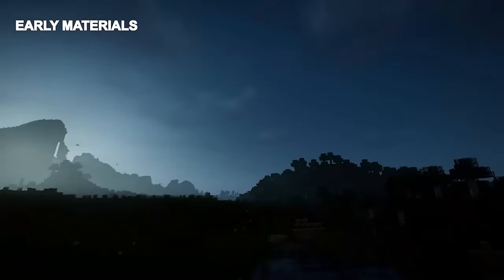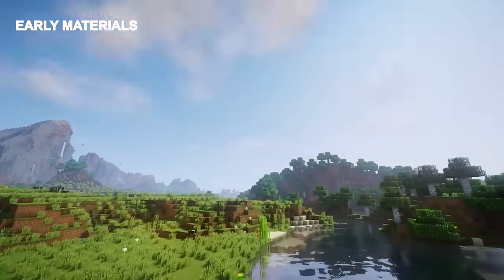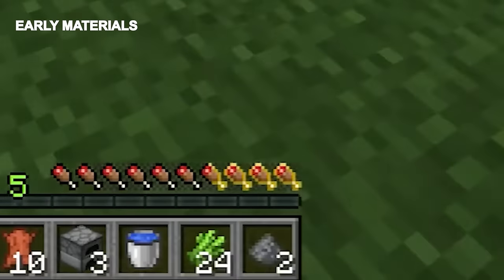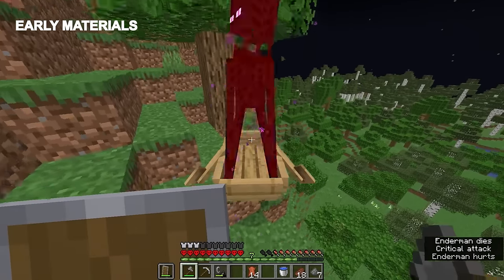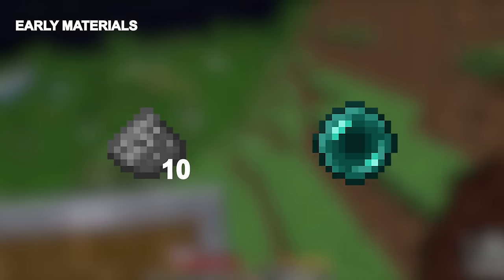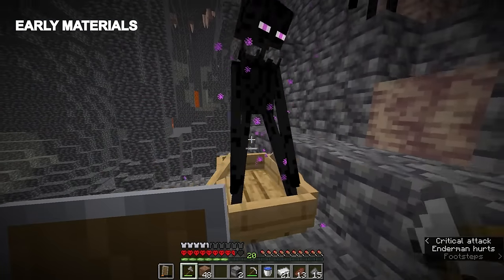Throughout the time we're getting those things, a Minecraft day will probably pass, and night is a time to get a few key resources — gunpowder and enderpearls. For this process, we will need at least 1 pearl and 10 gunpowder, so at night or in the caves, we have to farm those.